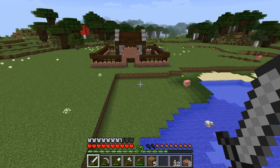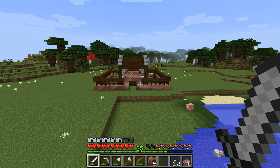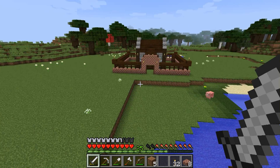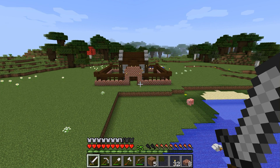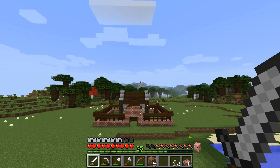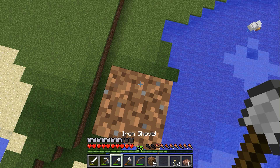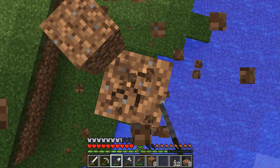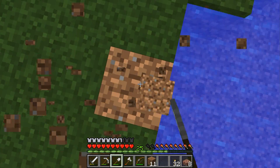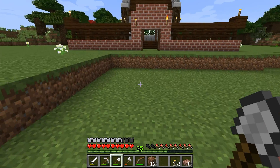So what did we do last time? We built our fences and that's all we did last time. That's it. That's our small house for now — our small castle. But today, what are we going to do?